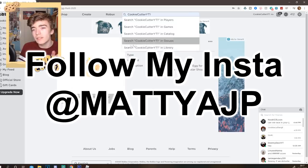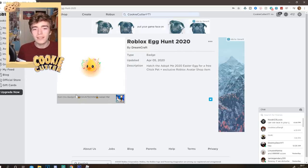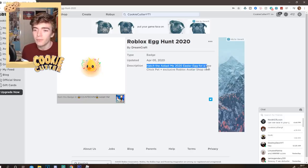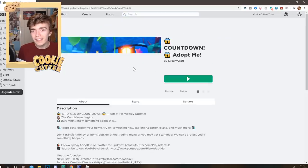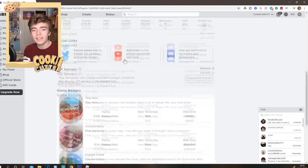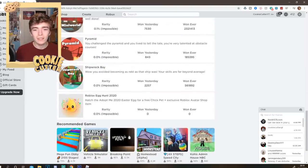As you can see, this is the Roblox Egg Hunt 2020 by Dreamcraft and this is available in the game Adopt Me Countdown. It says hatch the Adopt Me 2020 Easter Egg for a free chick pet and you also get an exclusive Roblox avatar shop item. This is actually added into the game right now — you can see in the game badges that the Roblox Egg Hunt is out.